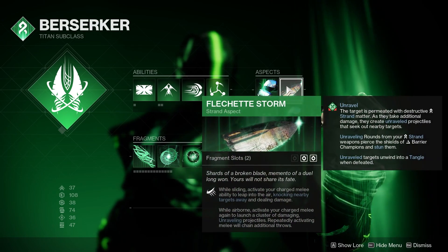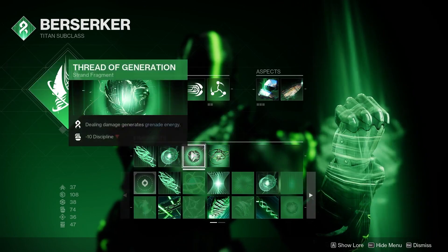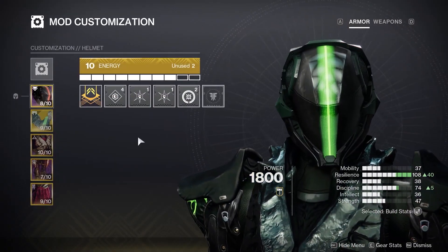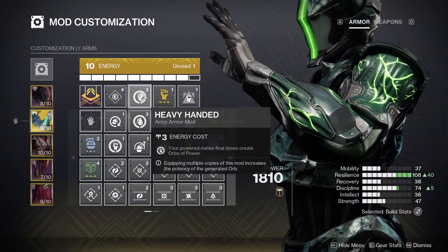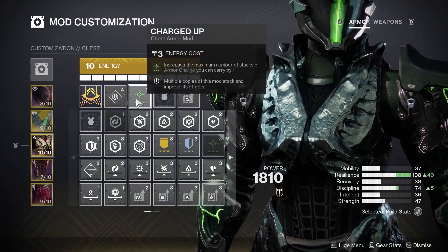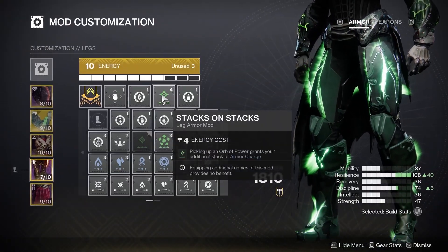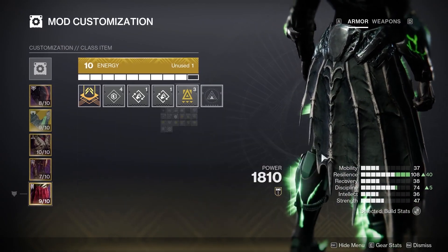The fragments you want to use are the same as the last build: Thread of Mind, Thread of Warding, Thread of Generation, and Thread of Continuity. The mods are also largely the same. I'm using two Hands-On mods along with the Kinetic Siphon mod. On my arms, Heavy-Handed along with Melee Kickstart and Focusing Strike. On my chest, a Charged Up armor mod and a solar reserve mod for my heavy weapon. On my legs, an Invigoration armor mod along with Stacks on Stacks and Better Already. On my mark, two Outreach mods and a Utility Kickstart.